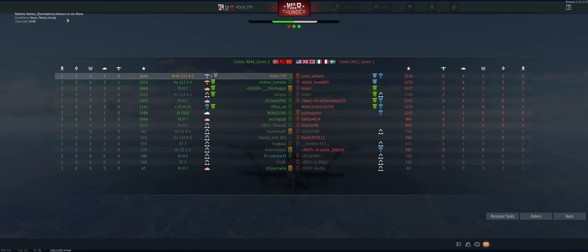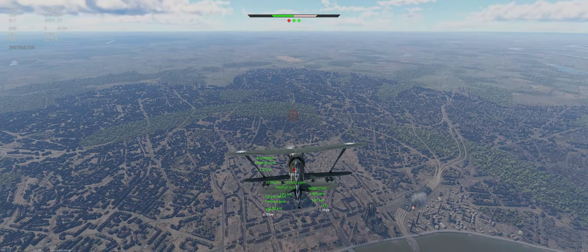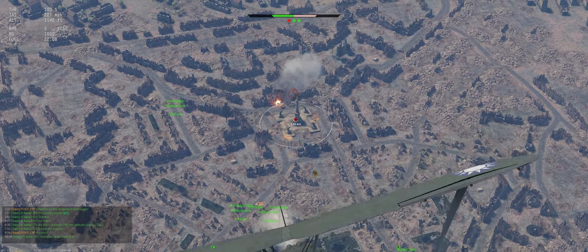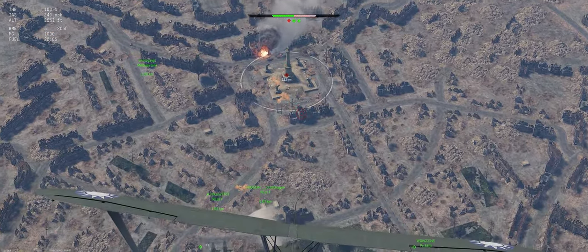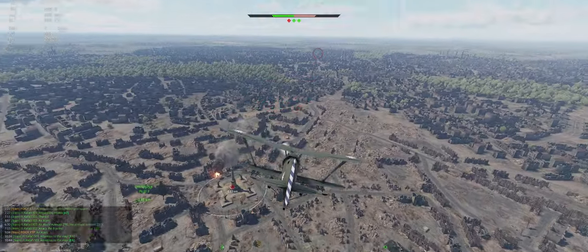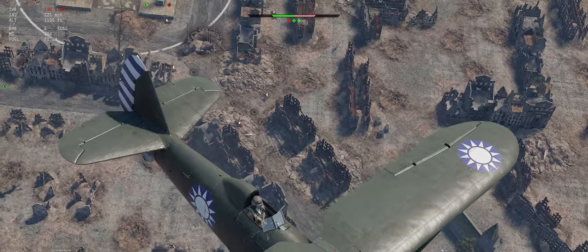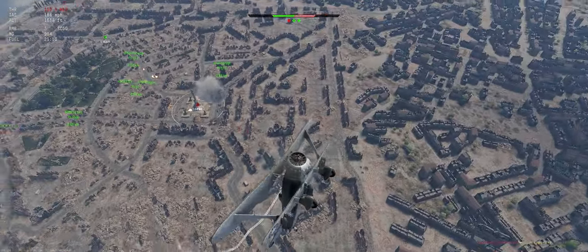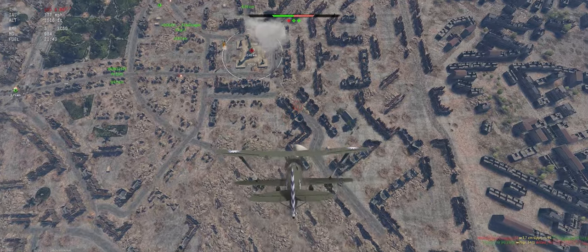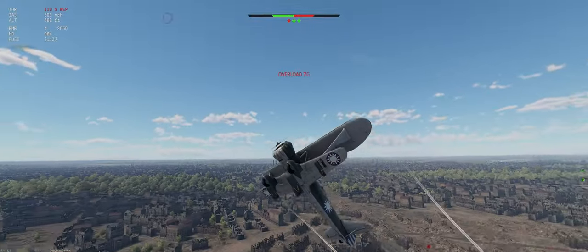So the situation report is we're now in the HS-123A1 on Advanced to the Rhine. Took our bombs out because they've been really holding that A-side hard. I did see a plane up but I don't see him anymore, which is never a good thing. Let's see if we can find a target to bomb — they were stacked up right there, there's still one there. Small bombs first, going to come off the left side of the plane. Let's try to line them up. Basically just act like you want to run into them and then drop the bombs — that's all we've got to do.